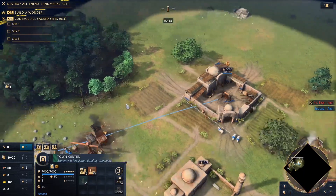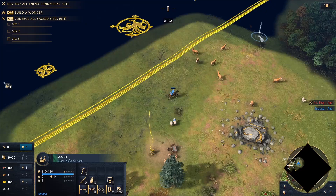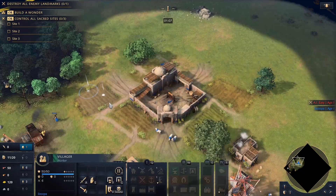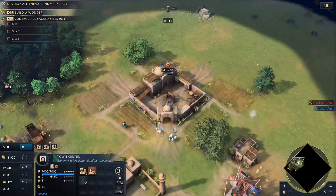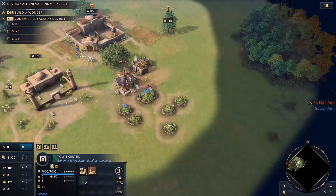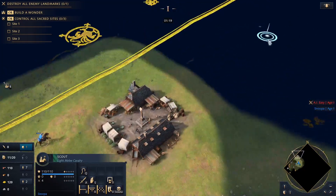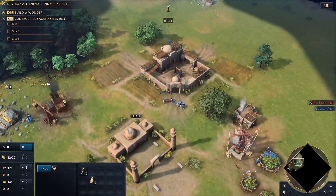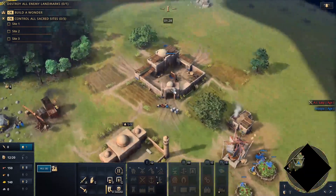I'm probably okay here — I can build a lumber camp right here and it will be in the mosque radius, so it's not the end of the world. Once you have two villagers on gold, send your new villagers to sheep. The reason to use sheep rather than berries at this point is to reduce walking time as we approach age-up. The villagers on sheep will also build the landmark so they don't have to walk all the way from the berries.